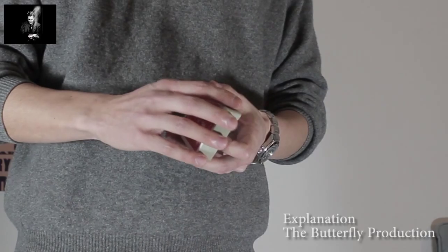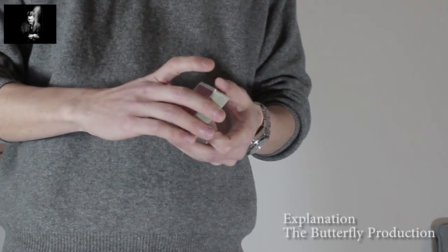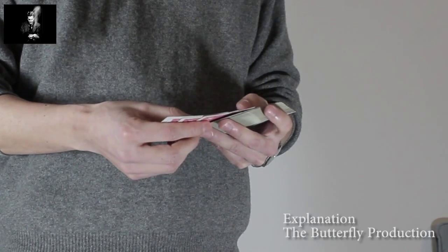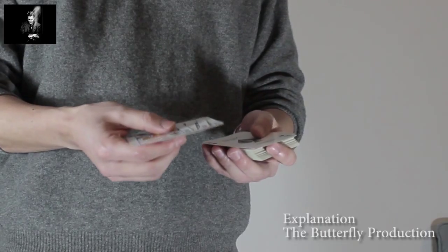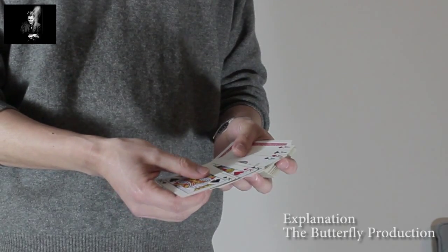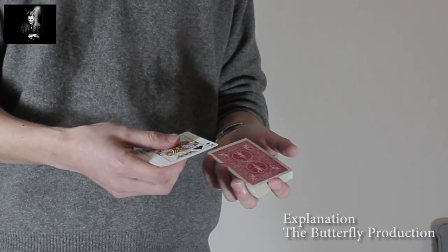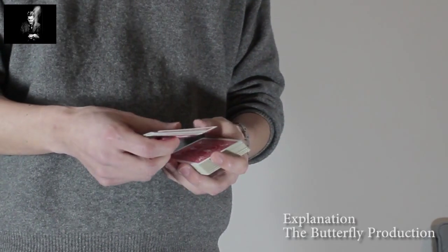Hi, this is the explanation for the butterfly production, also known as the eerie revelation. For this you need two four-of-a-kind. In the performance I did it with different four-of-a-kind, but I will do the explanation with the four aces and the four kings. If you want to do the revelation like I did, produce the four kings first and then by turning around your hand, show the four aces as a kicker.